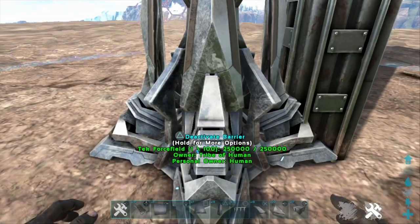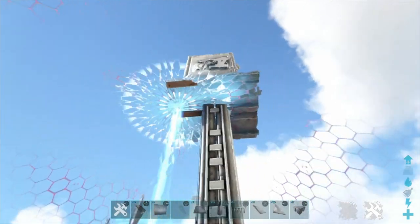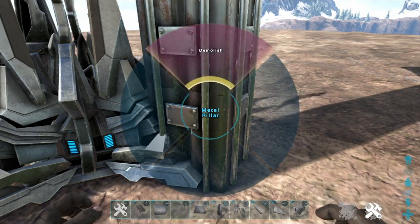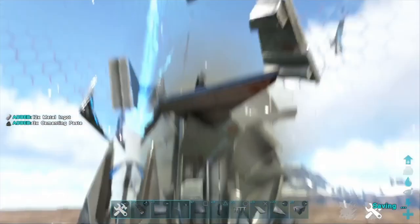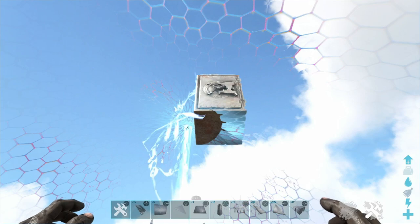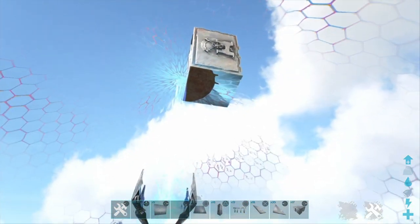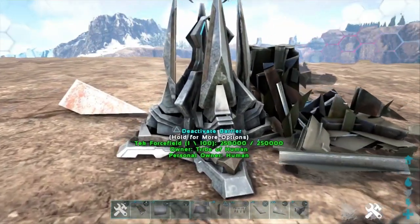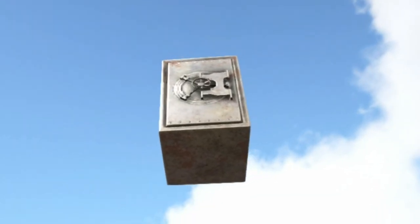Time has passed and the force field is up and ready to go. All you've got to do is demo the structures underneath the vault — as you would with drop vaults — any vault. And voila, floating vault! It's sitting on the force field at the moment, but you're about to see the magic trick. Hit the activate barrier and there you go — a floating vault!